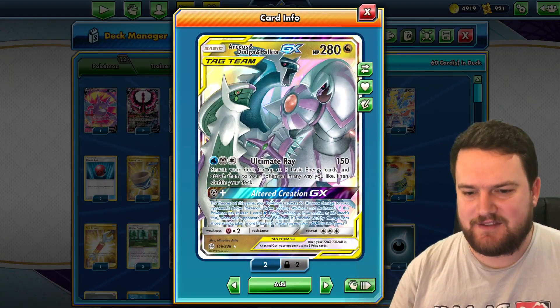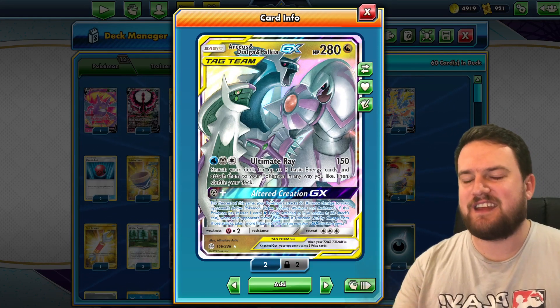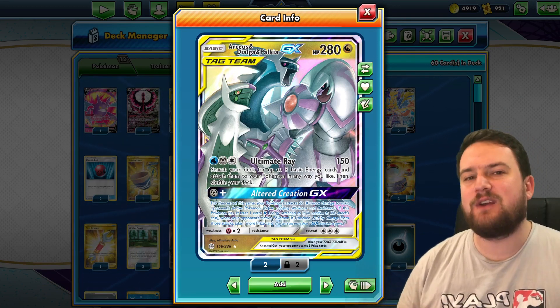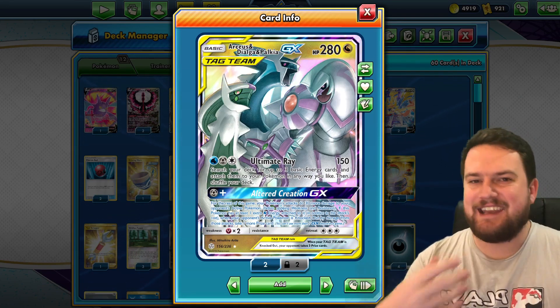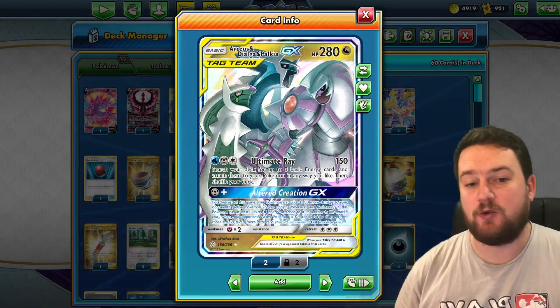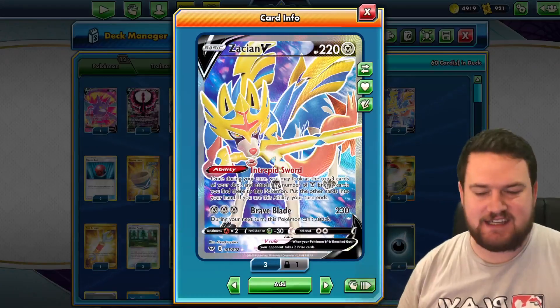We know exactly why ADP is in the list. It's in the list because of the Altered Creation GX attack, which allows us to take extra prizes. It's also in the list because Ultimate Ray is a very good attack — it accelerates energy and it can take knockouts, and those two attacks in combination are incredibly powerful. Now, why do we have two Zacian's in our deck, for example?